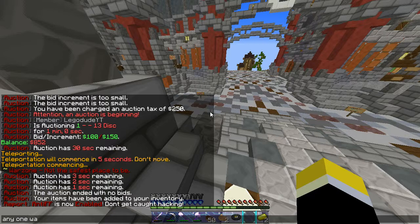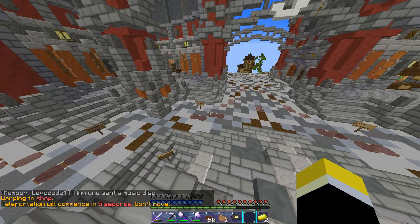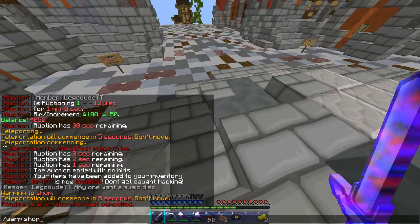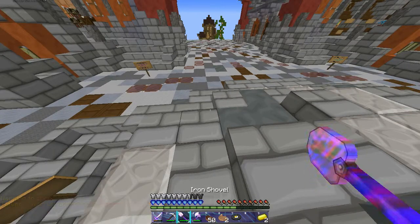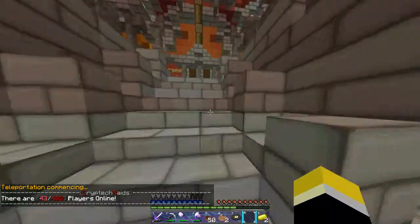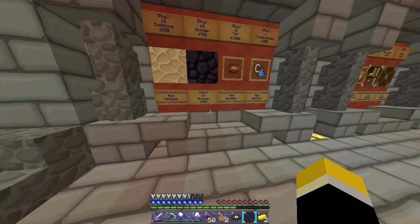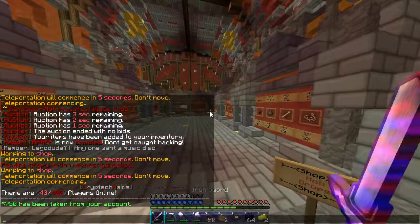Let's go to the shop guys. I don't really know what we're gonna do today — right now I'm thinking about just hanging out and building the base more, covering it up with obsidian. But I think there's more for us to do, maybe go to the PvP zone and fight some people. Let's go to the building blocks area. Obsidian — 64 for 750. Let's do it guys, we'll get some more money in a second.